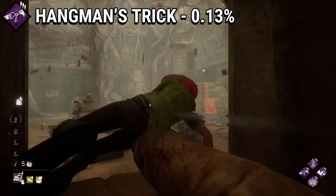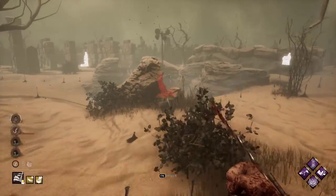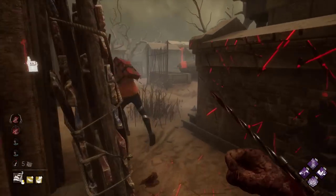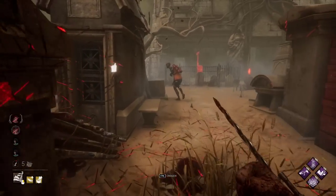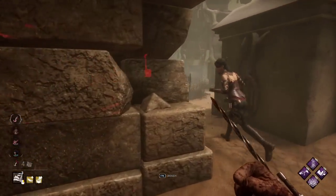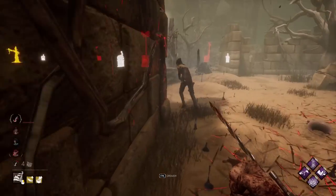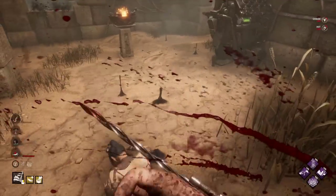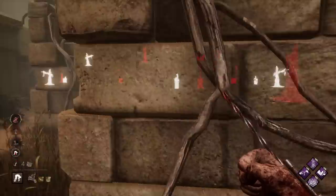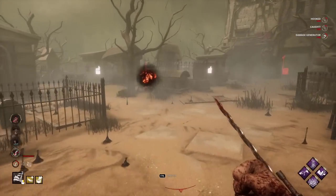Hangman's Trick - 0.13%. And in dead last, with the least amount of usage in DBD, we have Hangman's Trick, a perk from the Pig which has been in the game for a long time. I believe this is by far the worst perk in DBD and also the worst designed perk, because it's the only killer perk that gets completely outclassed by another one - Awakened Awareness. Not only are all of the Pig's perks mediocre - with the only exception being Make Your Choice for niche builds - but Hangman's Trick gives no value in the match, and the Pig is a licensed character so fewer players have access to her. I already explained my position regarding this perk and the changes I would make in my other video about the worst designed perks in DBD, so check it out if you're interested.